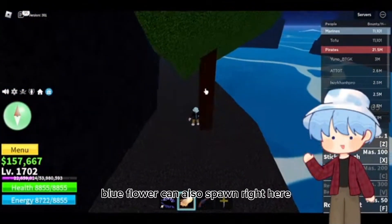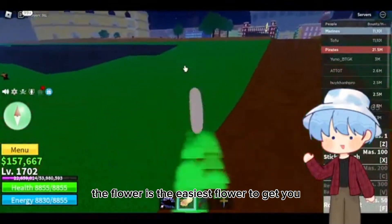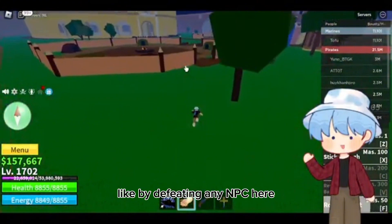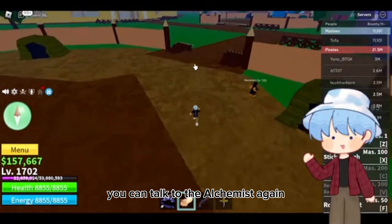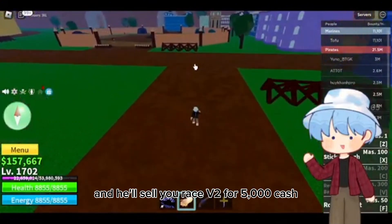The blue flower can also spawn right here. The yellow flower is the easiest flower to get — you can get the yellow flower by defeating any NPC here. When you get back to the Alchemist, he'll sell you Race V2 for 5000 cash.